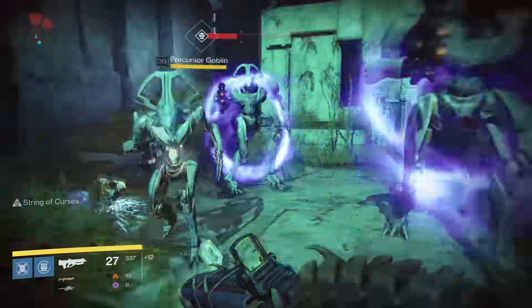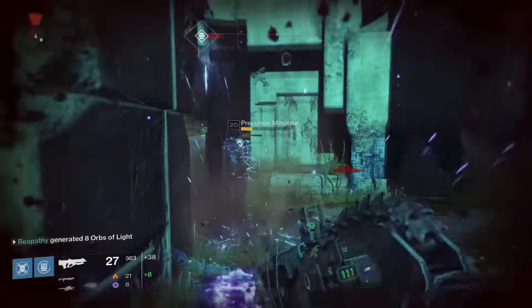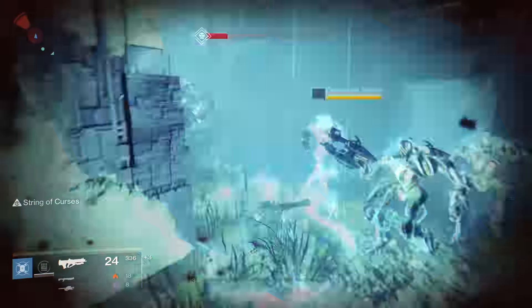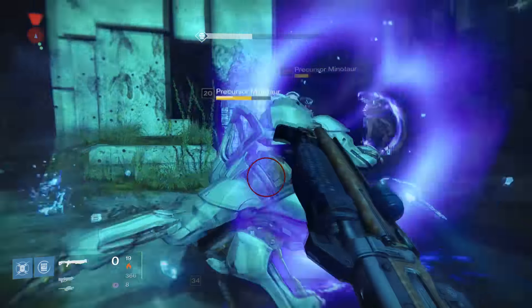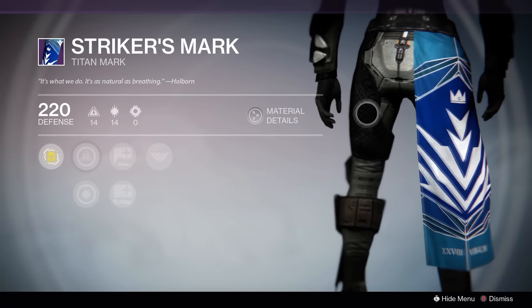The strike that presents the most opportunities to complete this is the Undying Mind strike. At the halfway part of the strike, use your Fist of Havoc on all the Vex majors. Kill 2 with 1 slam to create 8 orbs if you're using the Crest of Alpha Lupi. You should be able to complete this 3 times with the massive amounts of enemies at this part. Complete the strike and turn in your quest for the Mark of the Striker. It gives you a random weapon upgrade perk and the ability to earn more Vanguard reputation.